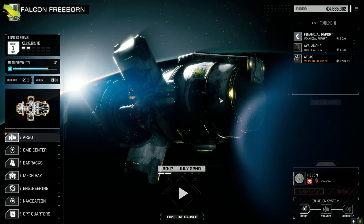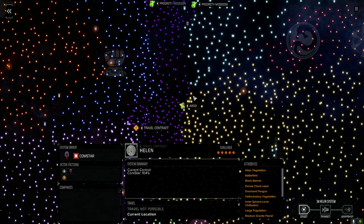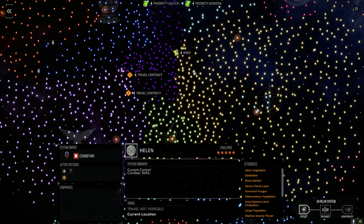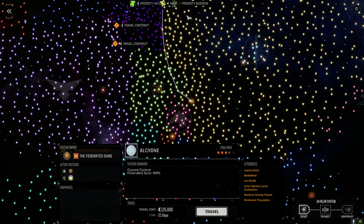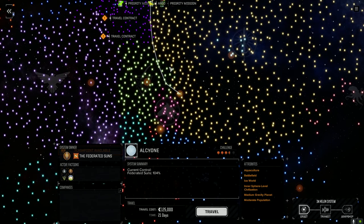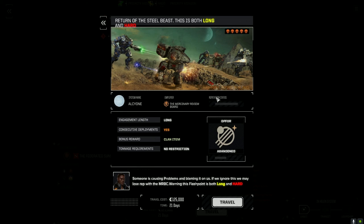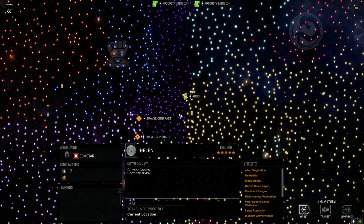Welcome back to another episode of Jade Falcon Freeborn. Let's check the star map - we've moved a fair bit and we're heading towards a five-skull flashpoint where someone's causing problems and blaming it on us. That'll probably be the last mission we do for this series. We've got about 65 more days before it expires and it's only a 21-day jump, so we jump to Helen, a ComStar-controlled world with a few missions available.